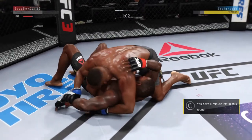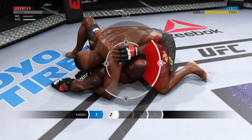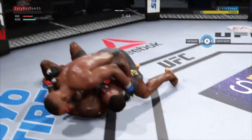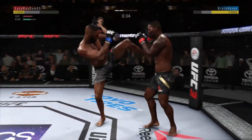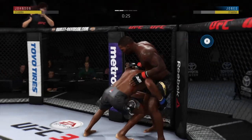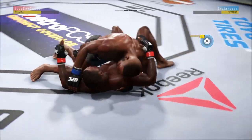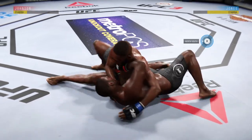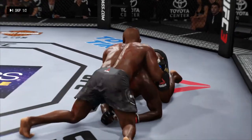Inside control once again — he's looking for the Kimura, trying to lock it up. He pulled his arm out of it. Big elbow. Slides him over and nice reversal here. Takedown attempt. He slams him right to the canvas. Ten seconds remain in round two — he's moved back into side control, and that's the end of round number two.